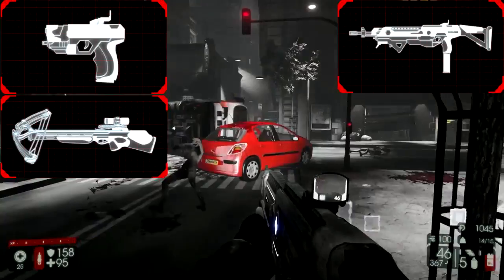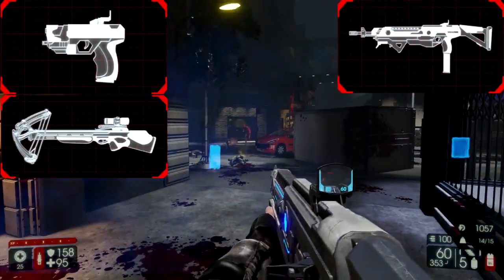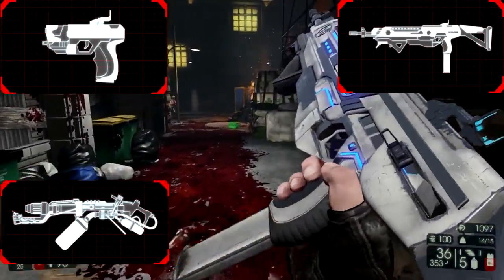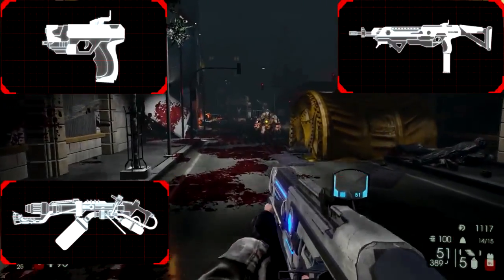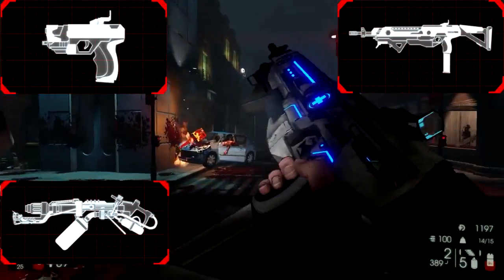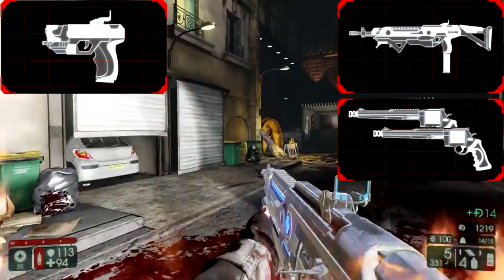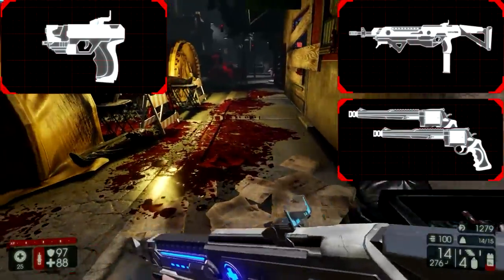The Crossbow gives you more damage and can help with Scrakes or Flesh Pounds, and helps at choke points where you can shoot multiple Zeds quickly. The Flamethrower is more useful if your team is lacking small Zed control — if you're missing a Firebug, Commando, or SWAT. However, getting the Flamethrower means selling the Medic Pistol, leaving you with only the Assault Rifle and Flamethrower, so you're vulnerable against large Zeds. The Dual 500s allow you to deal with big things like Scrakes and Flesh Pounds, and you can use reload canceling as a reliable damage source.